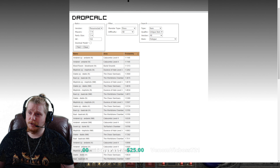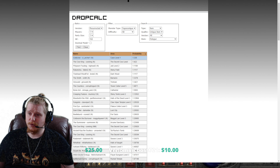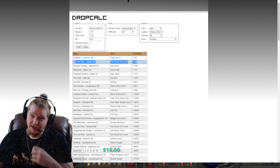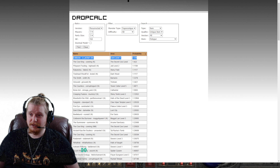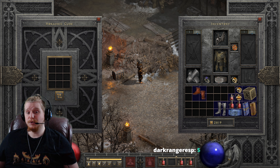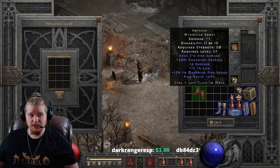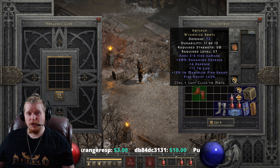If we go to Super Uniques and look at Probability, Cold Crow in Cave Level 1 has a very high chance, and the Cow King has a very high chance. But as a level 5 character, if you're really trying to get these on level, it really does look like Cold Crow and Bloodraven are your best choices. As always, I do appreciate you guys and gals watching my videos, even when they are about a pair of very hot boots like the Hotspur boots. And as always, keep watching.